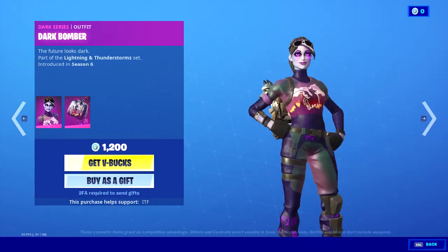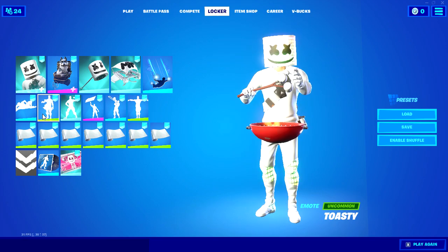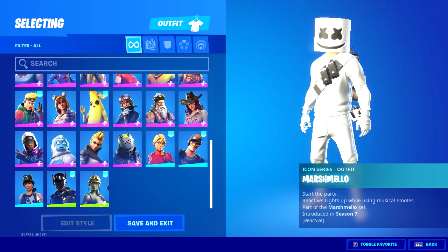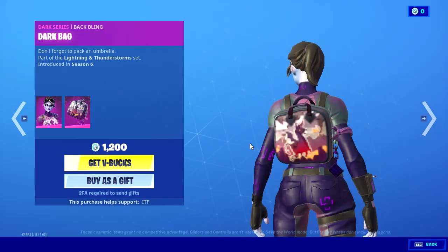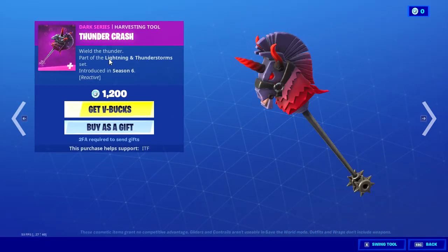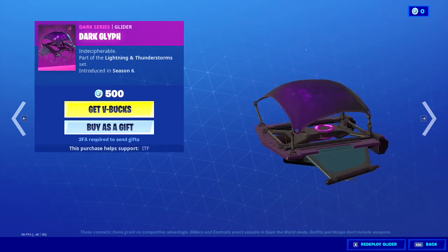In today's item shop is Dark Bomber — I wish I had it. I kind of regret that yesterday I had 1200 V-Bucks on my other account and I gifted this account the Survival Specialist. I wish I'd saved it because I could have gifted myself Dark Bomber. She is a fly freaking skin — she has the back bling Dark Bag, the Thunder Crash, and the Dark Glyph.